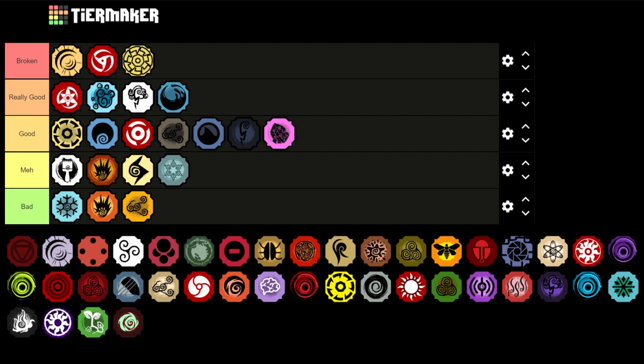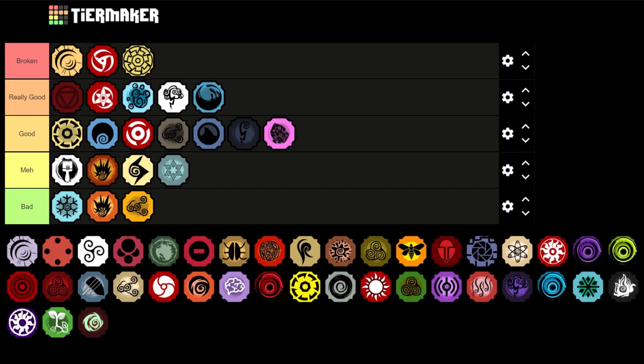Next is Eternal — I put it in Broken last time but I actually realized my mistake. It's going to be at the top of Really Good. Eternal is just really good but I don't find it broken to fight or face — it is really good to use for combos.